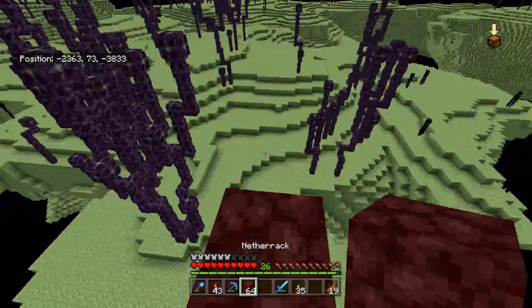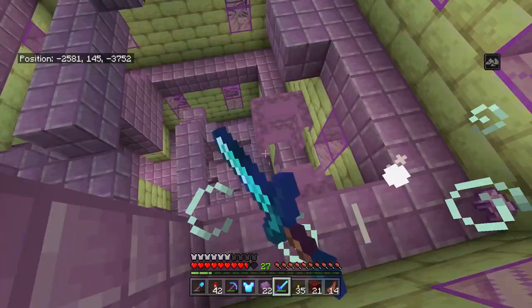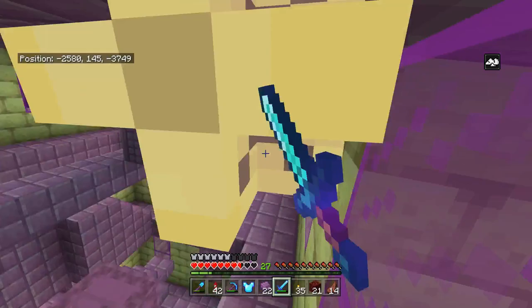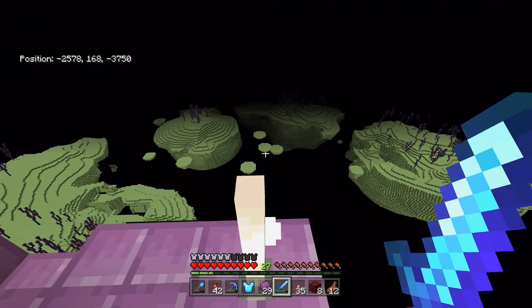I finally made it over the endless abyss and I've been rewarded quite well — we have a proper end city with all the separate rooms. This might be worth as many as five, six, or maybe even more shulker shells. I got trapped flying in a corner for over a minute — staying too close to shulkers can be bad. But we found 19 shulker shells just in this one end city, which just goes to show that all you need is to find about three of these and that's pretty much an inventory full right there.